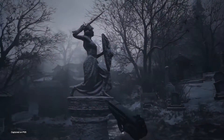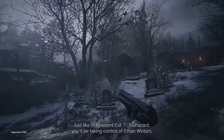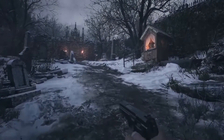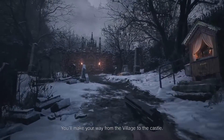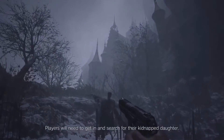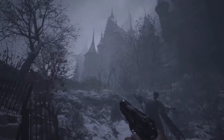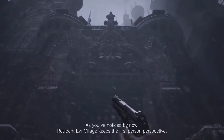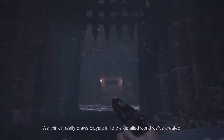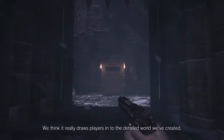We're here to give you an exclusive first look at Resident Evil Village gameplay. Just like in Resident Evil 7 Biohazard, you'll be taking control of Ethan Winters. You'll make your way from the village to the castle, where players will need to get in and search for their kidnapped daughter. Resident Evil Village keeps the first-person perspective, which we think really draws players into the detailed world we've created.